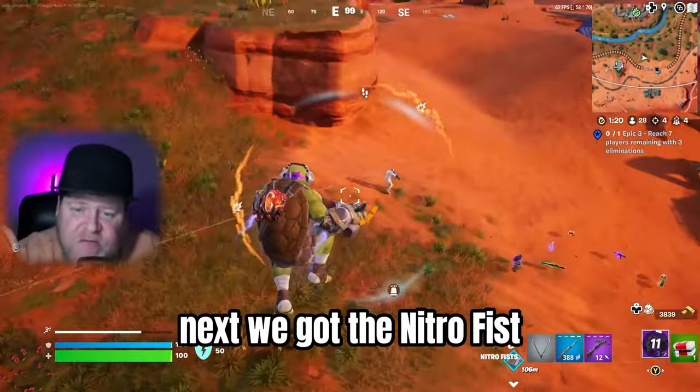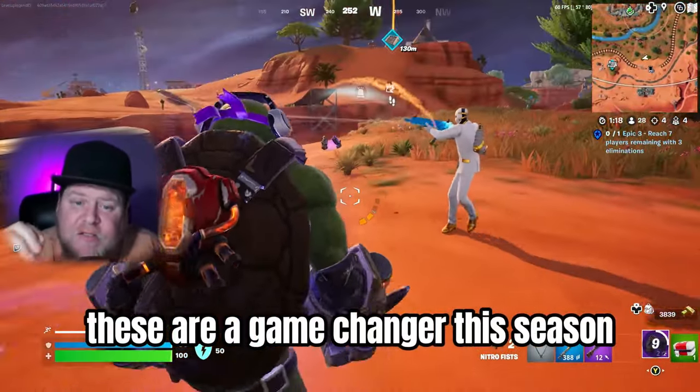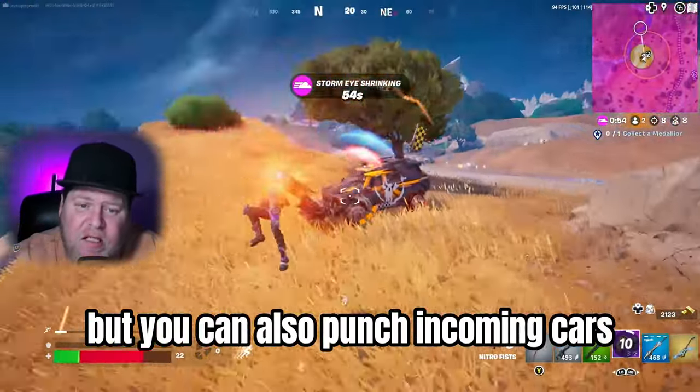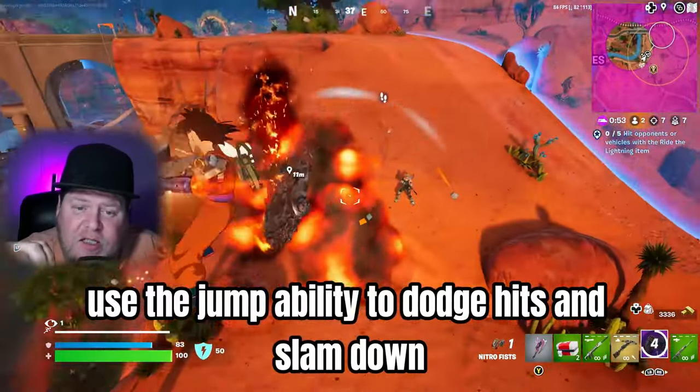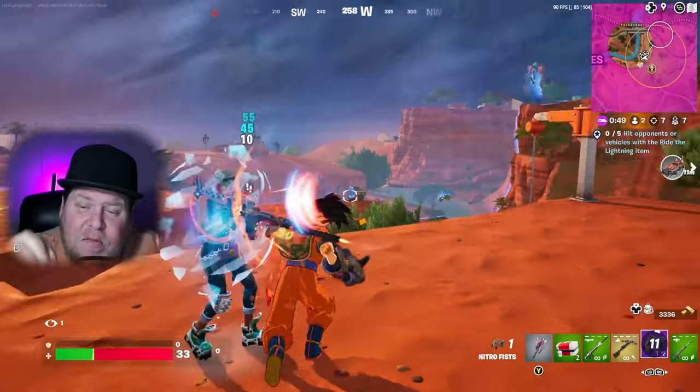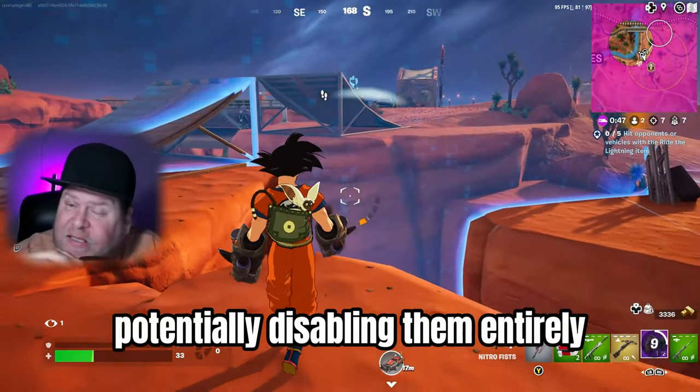Next, we got the Nitro Fist. These are a game-changer this season. Not only can you boost around the map, but you can also punch incoming cars. Use the jump ability to dodge hits and slam down to throw cars off-course, potentially disabling them entirely.